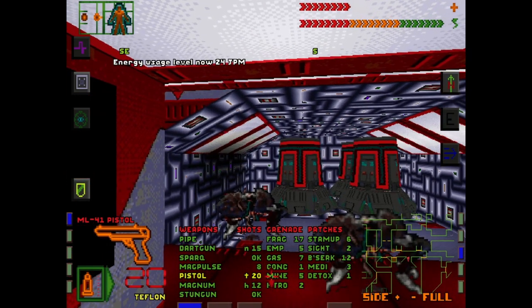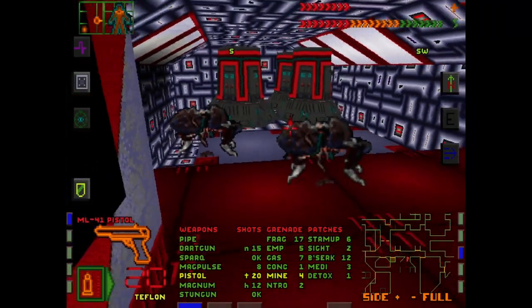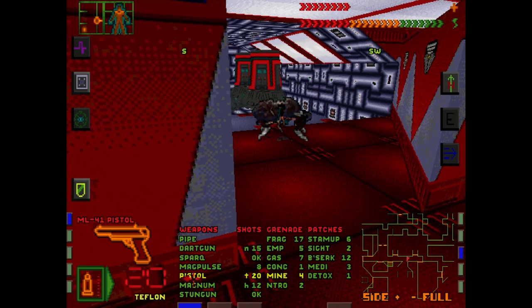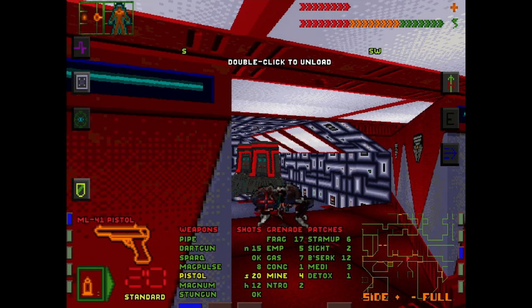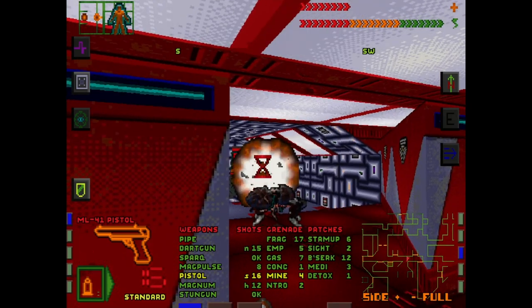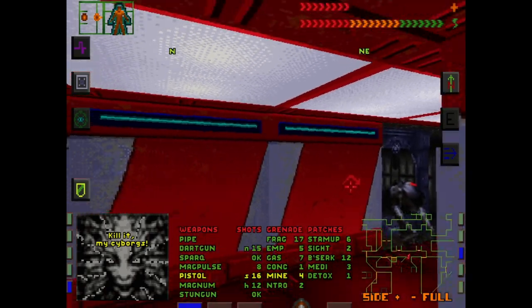Shield. Take the mine, throw the mine. It went behind them — but as soon as I blow this up, it'll solve all of our problems, I think. There we go. Destroy it, my children! We actually might want the Teflon rounds for the look of things.